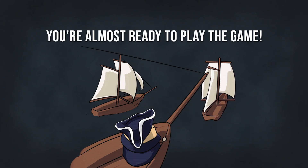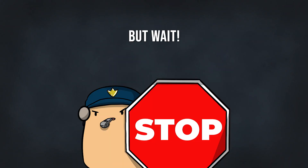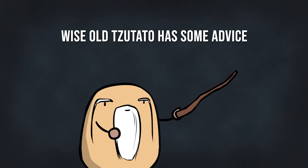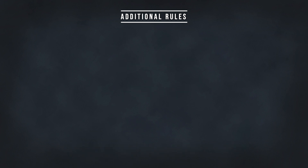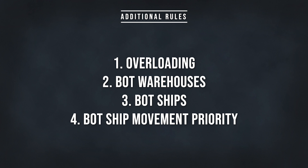You're almost ready to play the game, but hold up — wise old Sudato has some advice for you. Let's go through the additional rules in co-op mode. Ship collisions and structure rules stay the same as in the competitive mode. What's different? Overloading, bot warehouses, bot ships, and the movement priority.